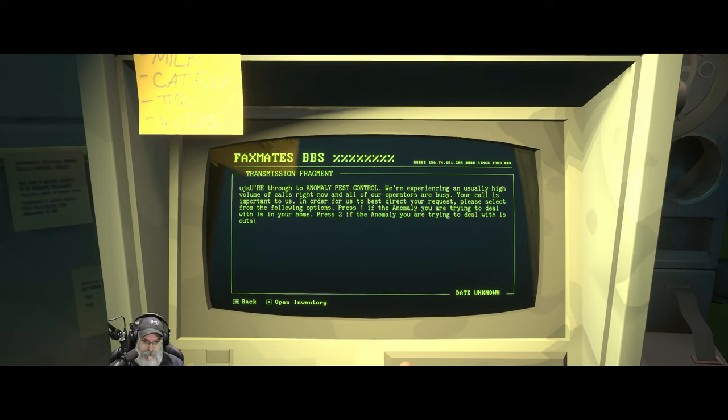Through to Anomaly Pest Control. We're experiencing an unusually high volume of calls and all operators are busy. Your call is important to us — please select from the following options: press 1 if the anomaly is in your home, 2 if it's outside, 3 if responsible for any loss of life, 4 if you think you have become an animum.